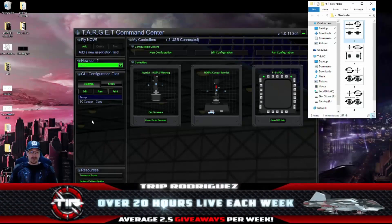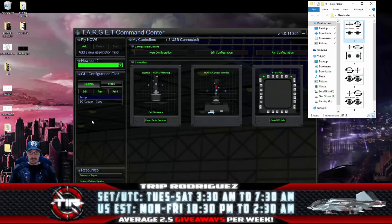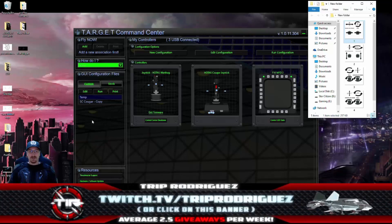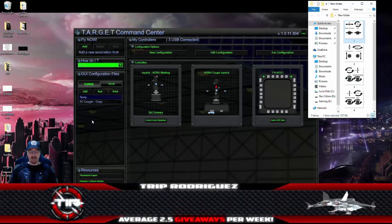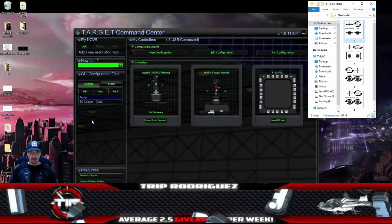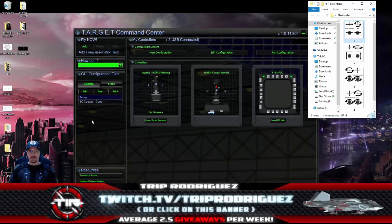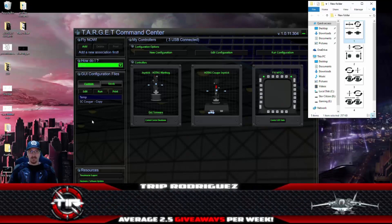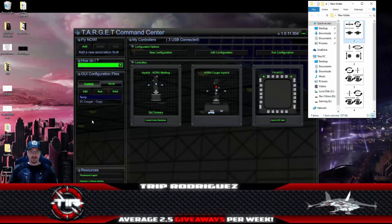Because of a couple of bugs in Star Citizen pertaining to dead zone, right now there's an issue where if you set a dead zone for one joystick, it is going to affect the dead zone functionality on both joysticks. That's really bad because we want a really big dead zone on the left hand stick and zero dead zone on the right hand stick. You can go ahead and make changes to the curves in-game to basically put in a dead zone into the curve.